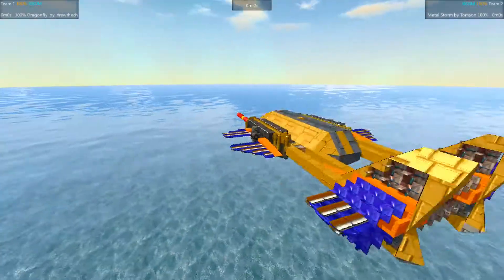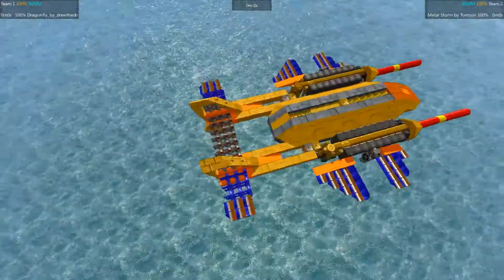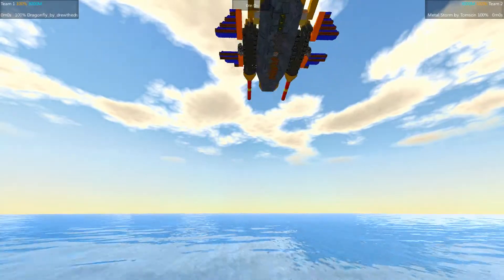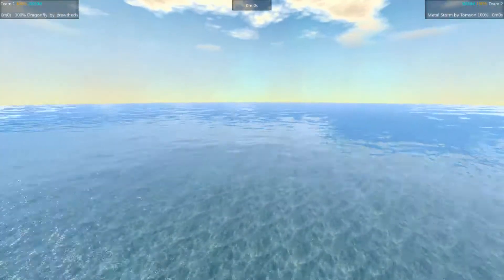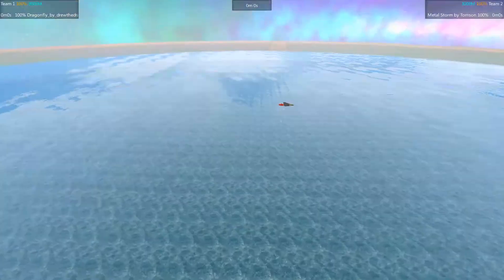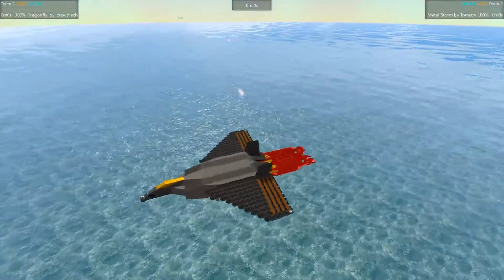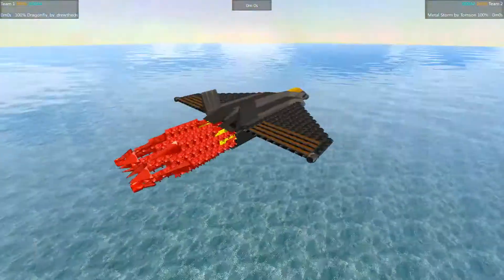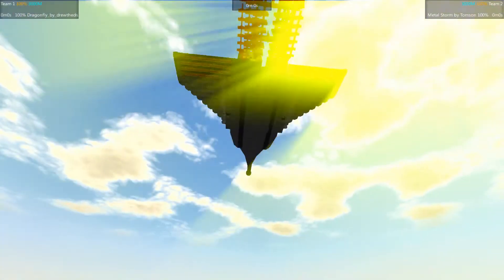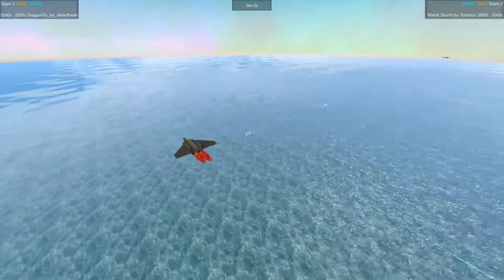Taking a quick peek at the Dragonfly here — enjoy its dragonfly appearance. I do like the little dragonfly wings. And that's going to be taken on by the Metalstorm by Thompson. Very creative using the tailplanes to create an afterburner — functional and aesthetic, all in one. Very nice.